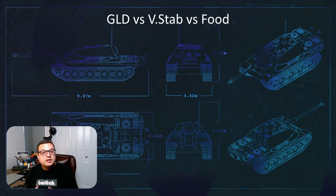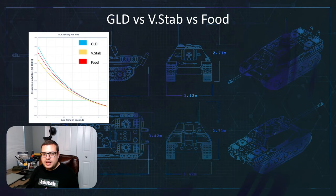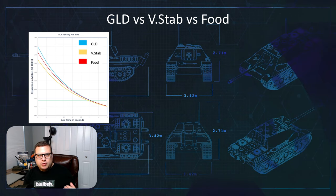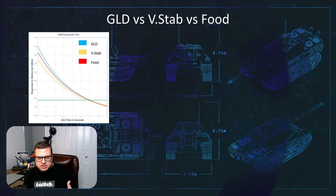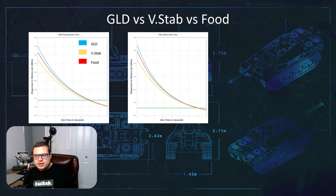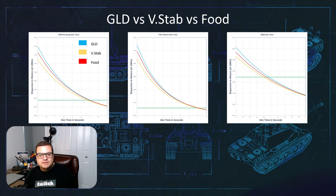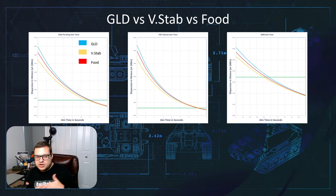Let's talk about food: gun-laying drive versus vert stab versus food. Starting with a typical tech tree tier 8 with mediocre gun handling — what's demonstrated here is that food will actually converge on the gun-laying drive before it converges on vert stabs. So food gives you something in between and then converges on GLD. If we look at something with even longer aim time, such as the T49 from the beginning, we see it'll first converge with the gun-laying drive, and then all three converge at right about the seven-second mark. If we look at something with crazy good gun handling like the M48, they never have time to converge and food is actually much better than the gun-laying drive.